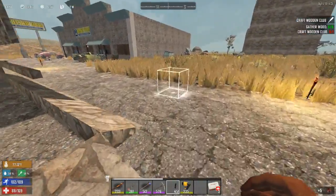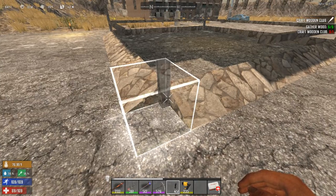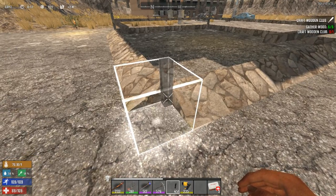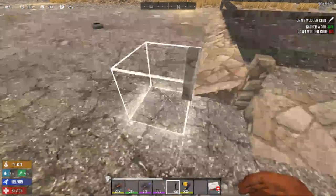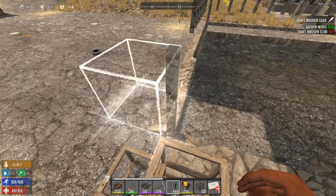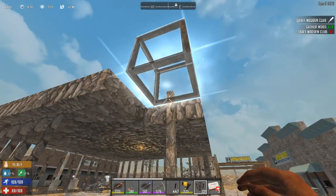Once you have your wedge tips laid out, come to the corner with your pole. You want to rotate it so that it looks like this — it's occupying that corner block but going right flush up against your wedges. Then place it down. Even though it looks like a small little pole, it actually takes up an entire block. You want to make this four blocks high: one, two, three, four.